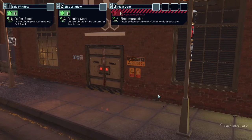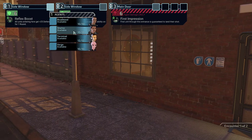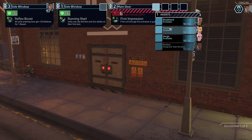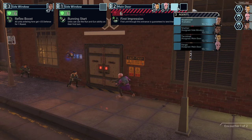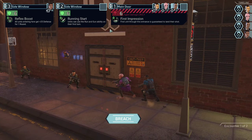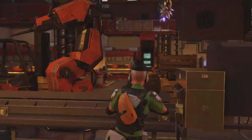Breach mode. The first unit through this entrance is guaranteed to land their shot. Run and gun ability, 25 defense. The 25 defense shelter can definitely use it, but shelter should be rather late in the game. First unit is guaranteed to land their shots, so might as well take Terminal as the first unit, Versha afterwards. The run and gun ability is okay, but no one on our team can really and truly use it — it's more for closer combat characters.